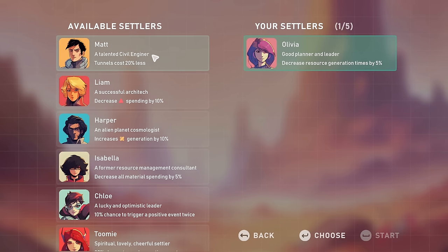Matt is a talented civil engineer — tunnels cost 20% less. That's slightly less helpful because I don't know how much tunnels cost or how often we use one. If we only ever build one tunnel, it being cheaper might not be overly useful. Liam is a successful architect — decreases pointy red triangle spending by 10%. I'm not quite sure how useful that is. Harper is an alien planet cosmologist — increases yellow thing generation by 10%.